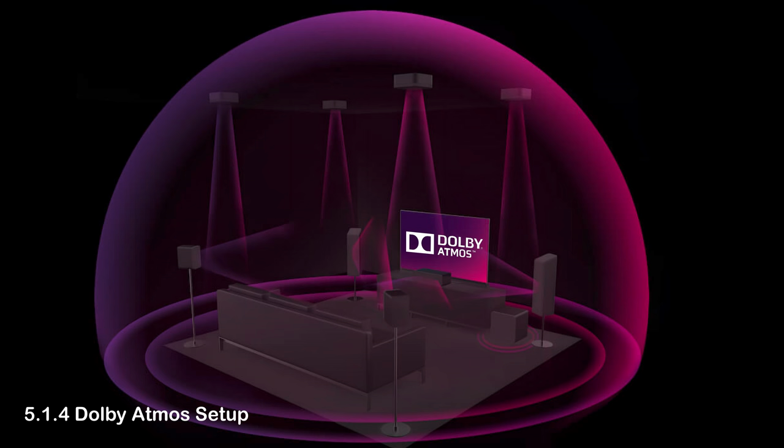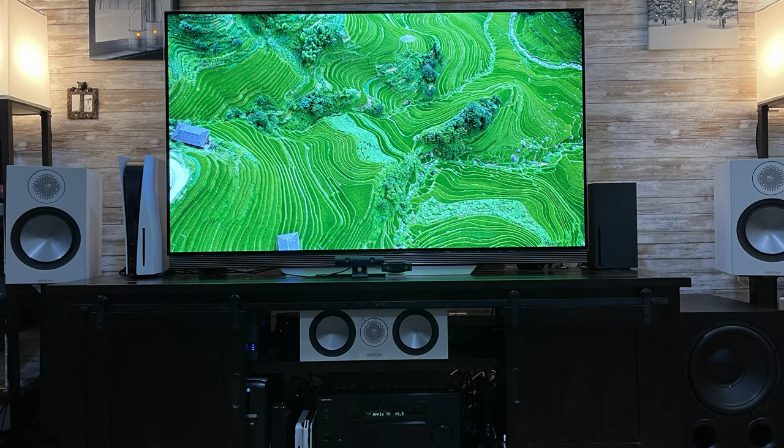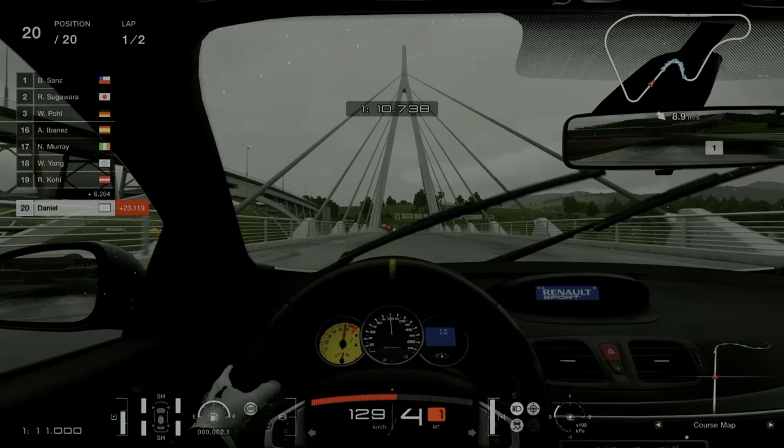Dolby Atmos uses all available speakers to form a virtual dome-shaped audio stage around your seating position. Atmos literally stands for auditory atmosphere, and objects that make sound on screen can literally be positioned all around you and above you. Surround sound in general in movies and TV shows is a lot of fun — you feel like being in a theater. But having surround sound in games where you are interactively changing the environment by playing is even more immersing.